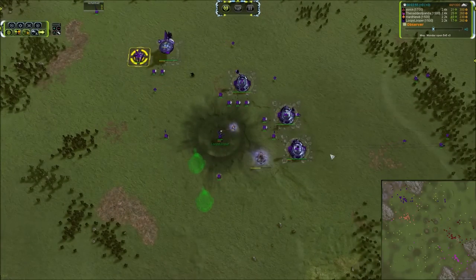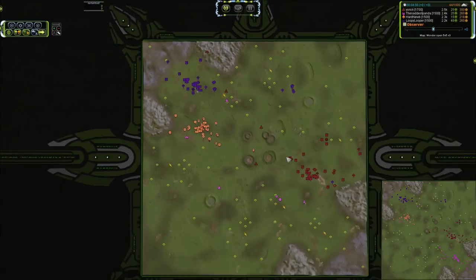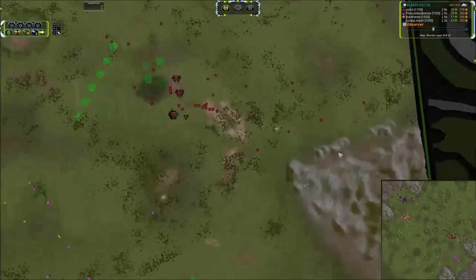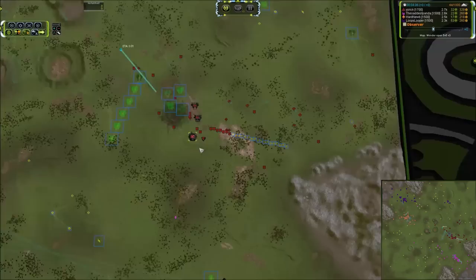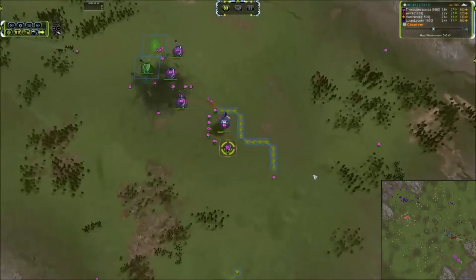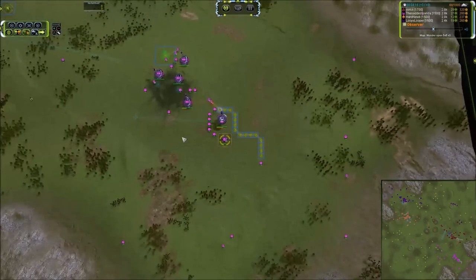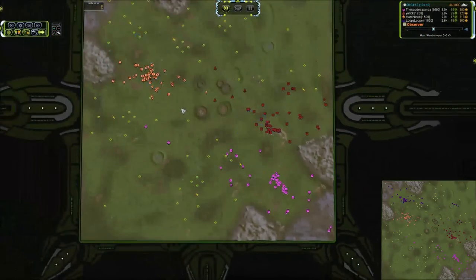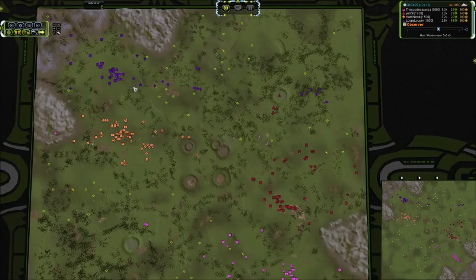Loopy is a bit behind on his land factory production, but doing pretty well for himself. Yorick is expanding his factories — he's got two online so far, building his third, and Panda is bringing his fourth online. Looks like Panda is building a couple of air factories next to his Hydro, so we will see some T1 air spam. I'm going to bump up the speed a little bit here because this could take a while to get rolling.